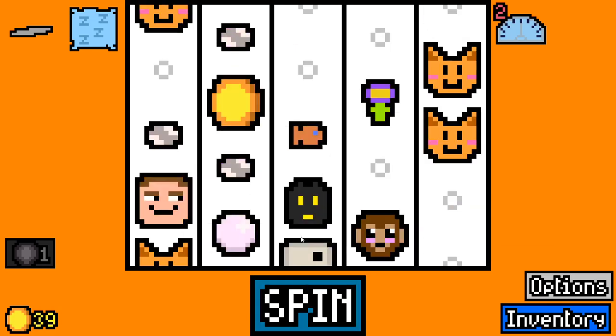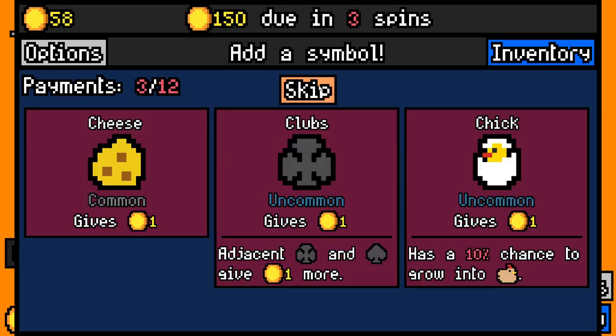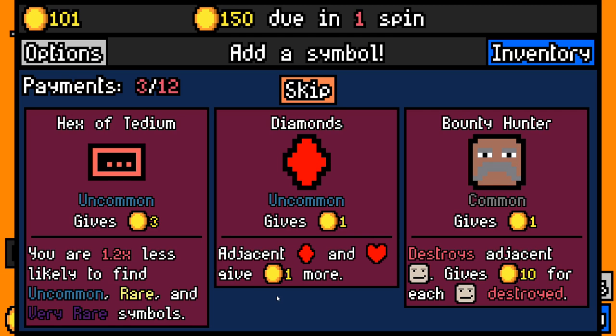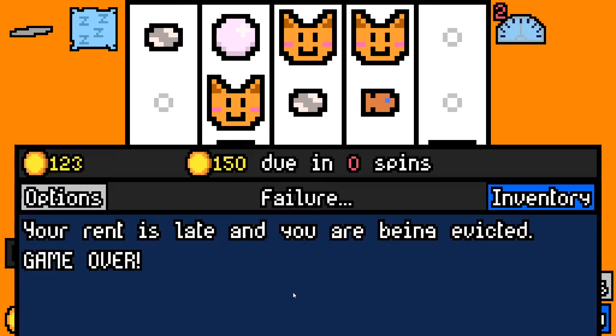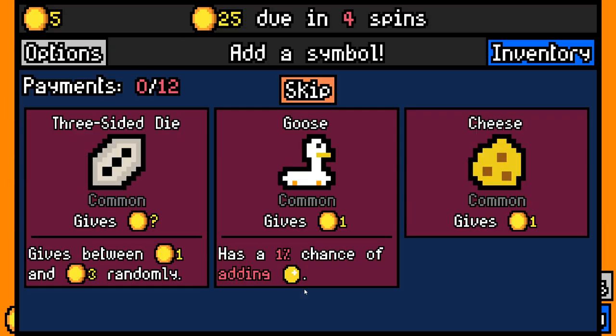We haven't really got anything that works with monkey yet. We could have taken the urn there - that might have been a little bit better for us actually. Let's re-roll here to see what we get. Sadly we're just not getting what we need right now, and this might end up meaning that the next rent payment isn't quite as easy. But I'm hoping this vast amount of shiny pebbles is going to help us out.